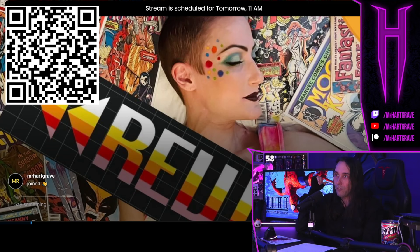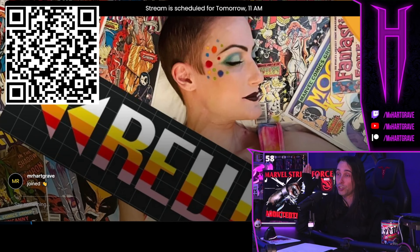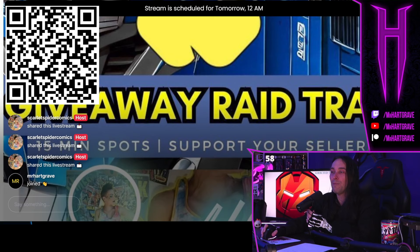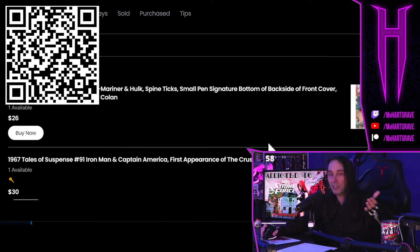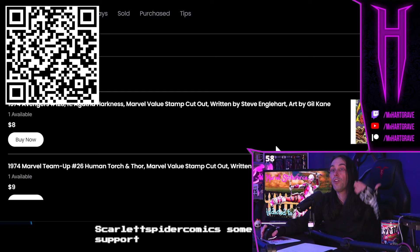I'm not kidding with you. You would think there's probably some catch — there's no catch. It's free comics. This isn't some fly-by-night bullshit. Scarlet Spider Comics has been supporting this show for literally years. You don't even have to show up to the auction to use the credit. If you go to the shop and go to 'buy now,' it'll show you their extensive inventory of comics. You can see the covers and the prices — lots of comics here for under $15.